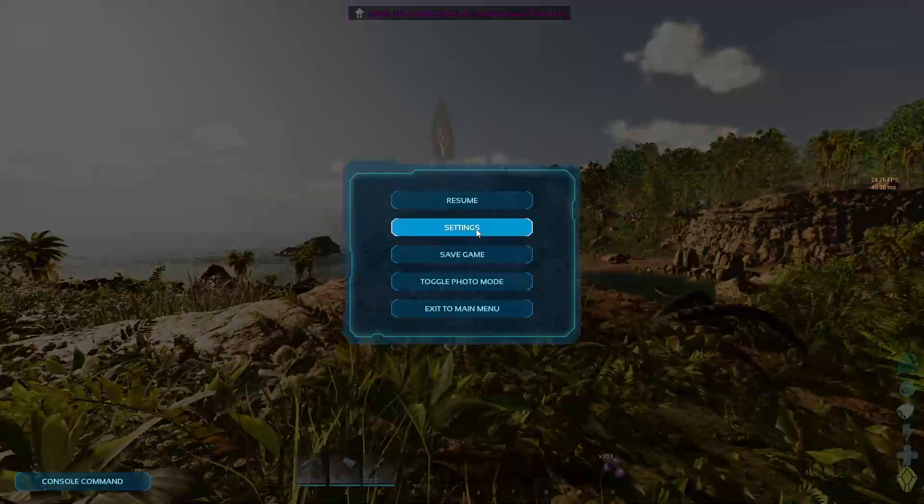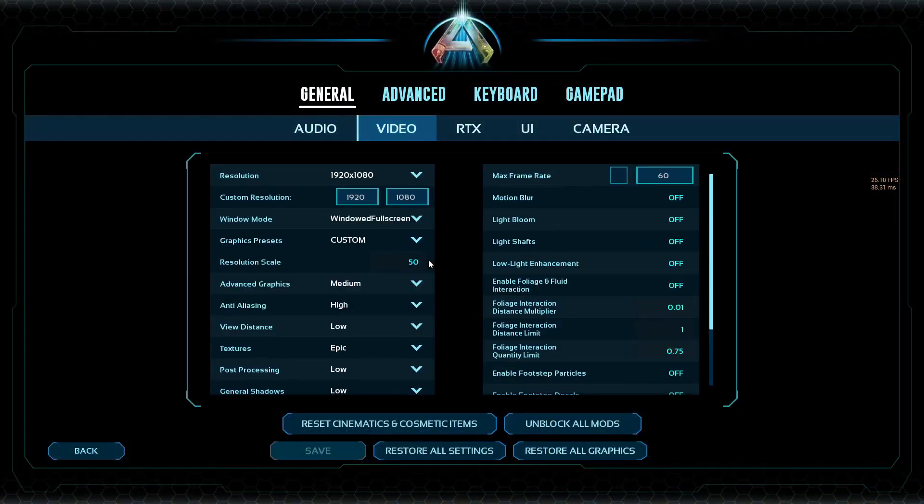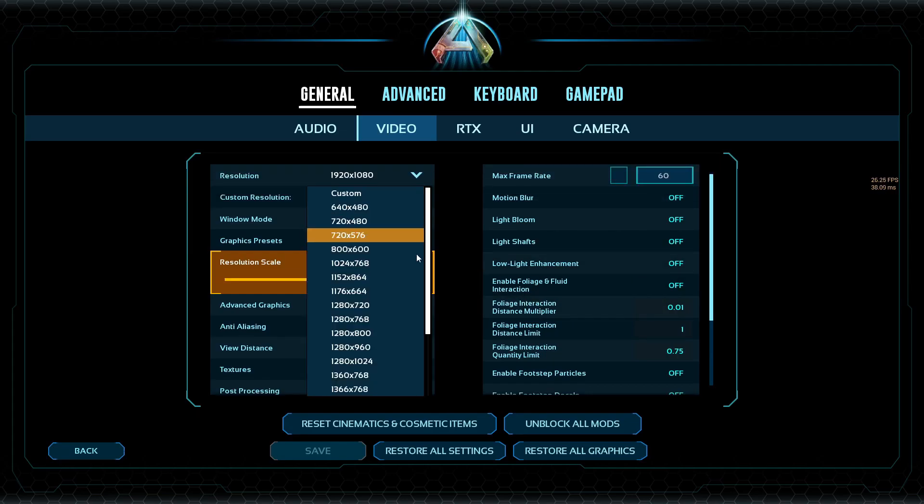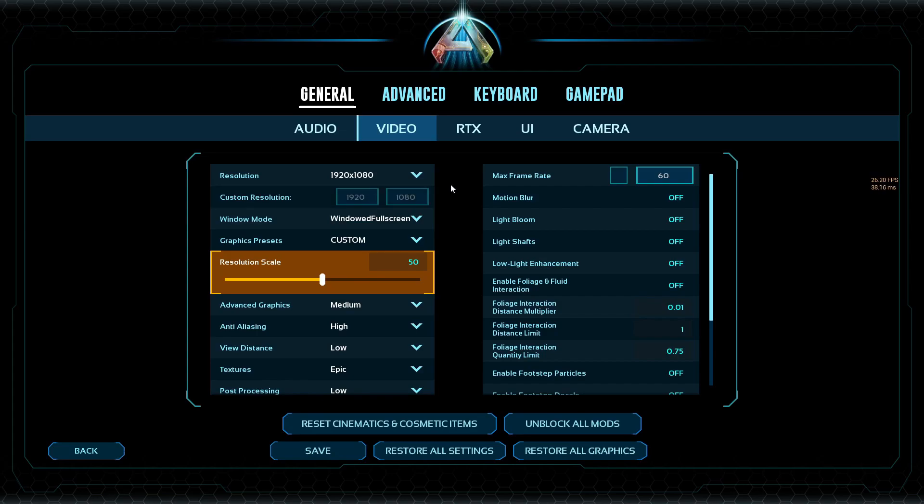In the video settings, resolution scale is a big one for frame rate. If you want more frames, lower it; if you're okay where you're at, raise it or find the balance. For resolution, I've heard that 4K is causing a lot of issues for a lot of people, so drop it down to 1080 and you'll be good to go.